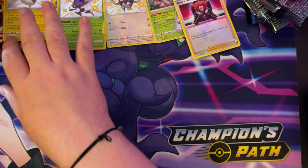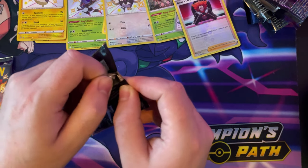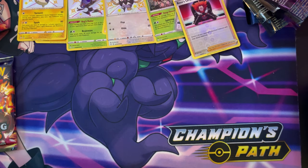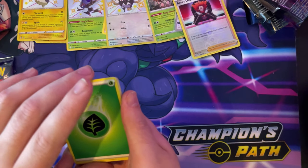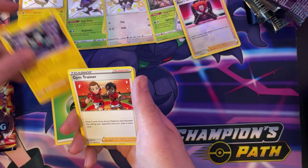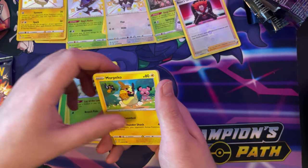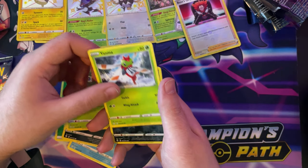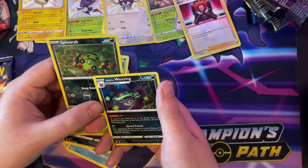Alright guys, we're down to our last two packs in this booster box — both Charizard packs. I'm just going to do the four-card trick because that's what I'm used to. Pack nine: one, two, three, four to the front — Ludicolo, Gym Trainer, Nickit, Grookey, Yanma, a reverse hollow Snom, and a hollow Galarian Weezing. Nice, we've got a Weezing!